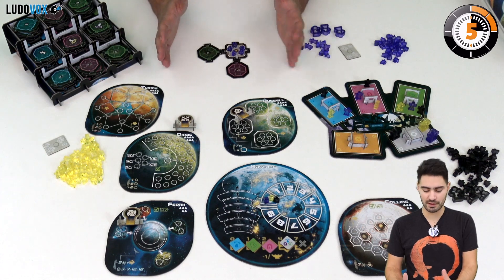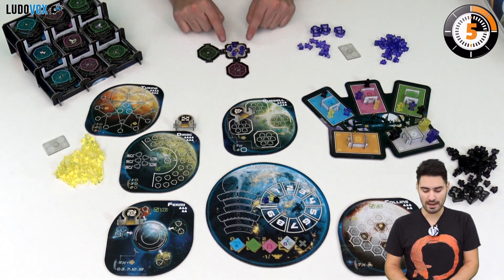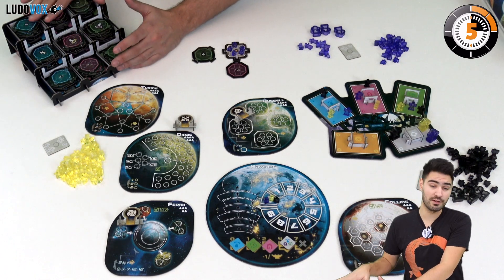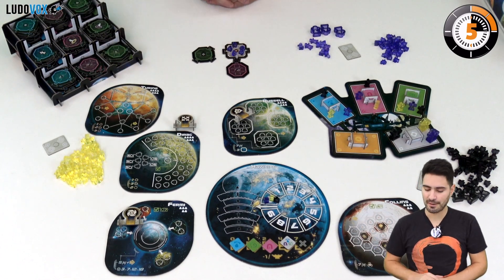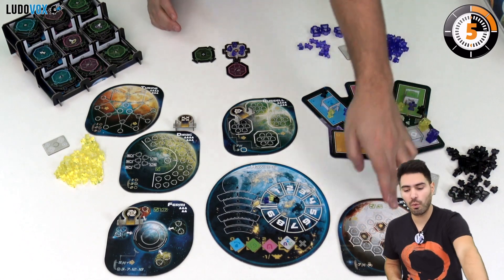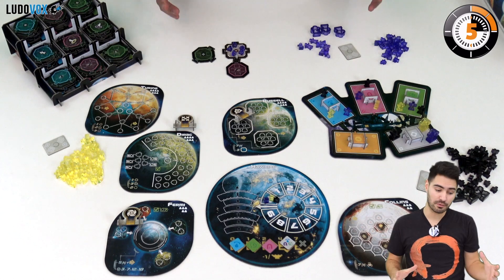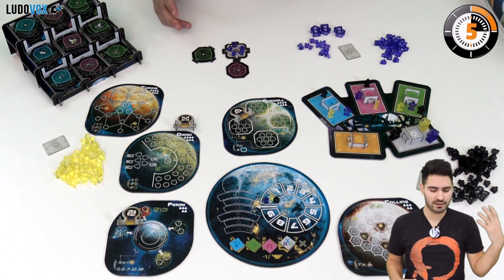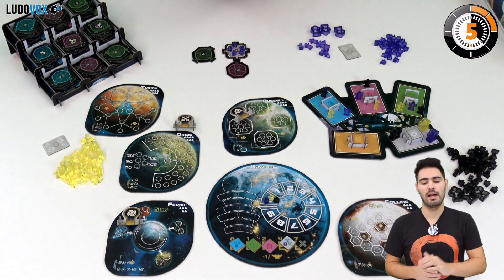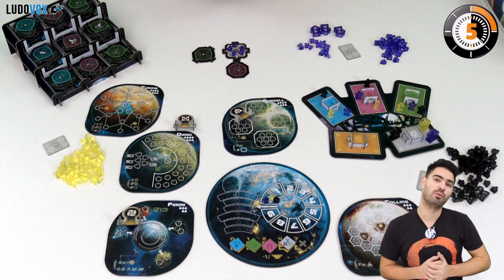Each player has a space station which starts with a starting tile plus two tiles drawn from the display. We play turn after turn until all five planets have been closed and scored — that's the end of the game. We then count up the influence points and the person who is highest wins.